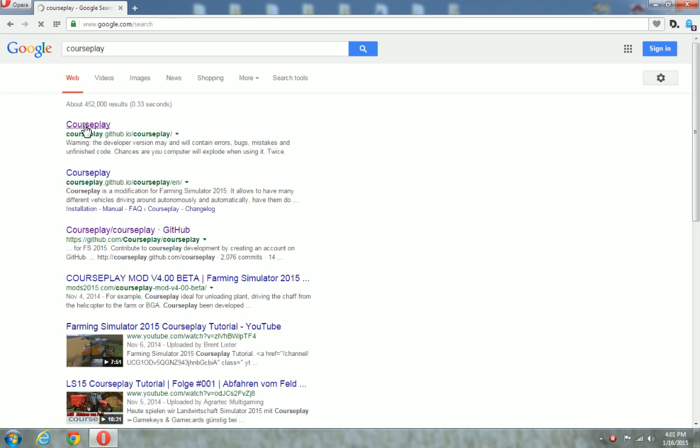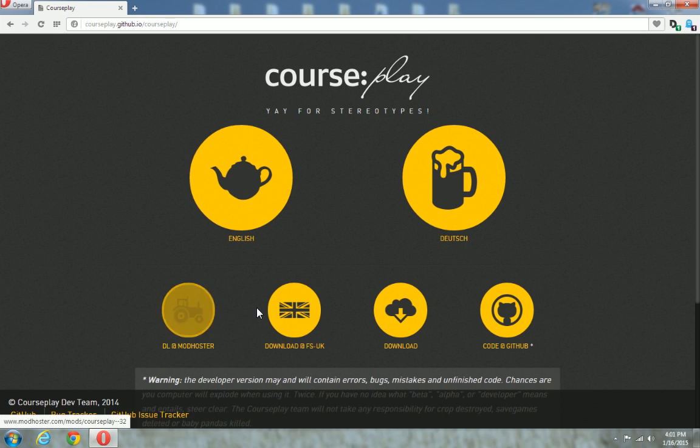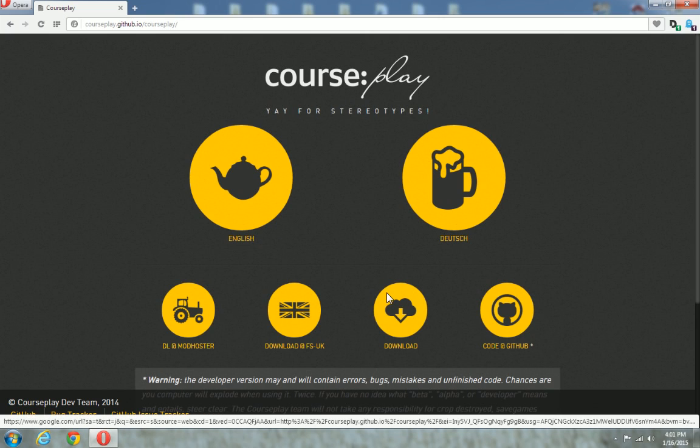So Courseplay — it's that easy, they got their own website. Just download it from here or whatever, just follow these links or download it from right here. But what we're going to be doing is the dev version. Just be advised, since this is a development version, it's not the official version — there's going to be bugs.